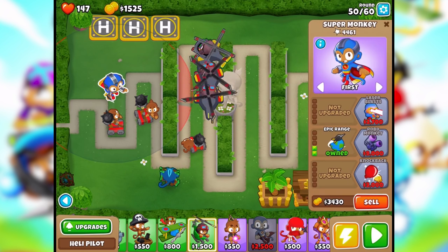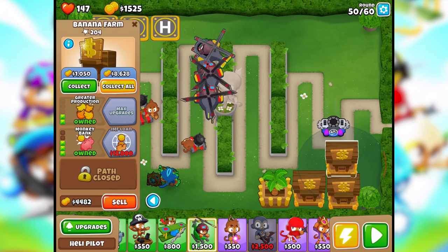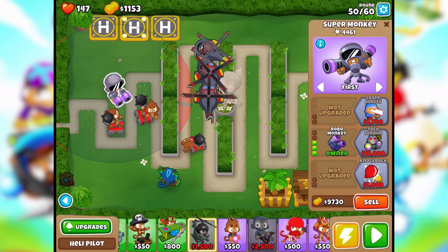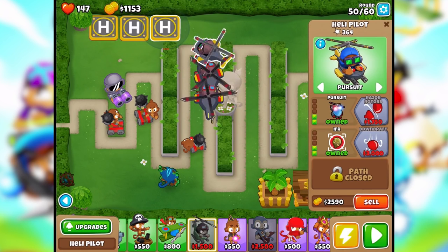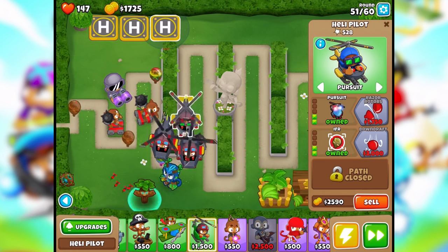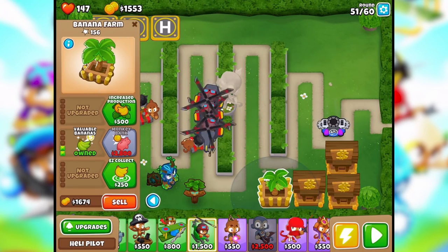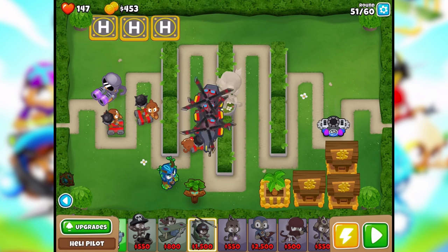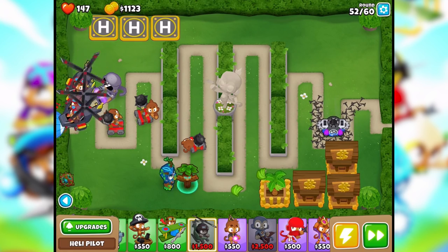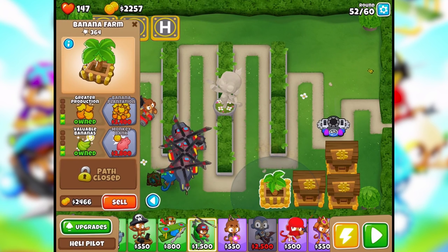We could make him robo monkey by just collecting everything. I'm a little nervous so let's go ahead and do it. Robo monkey's ready! This guy will get razor rotors at 1,700. He can't even see these - oh geez. Yes! We're about to turn this thing into a bank soon. Almost there.